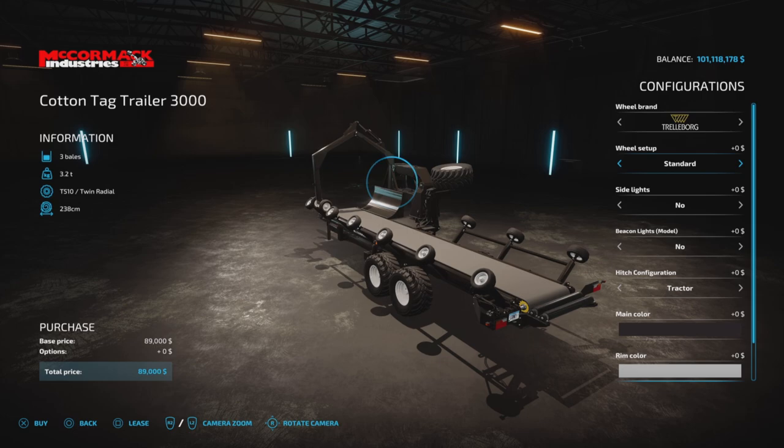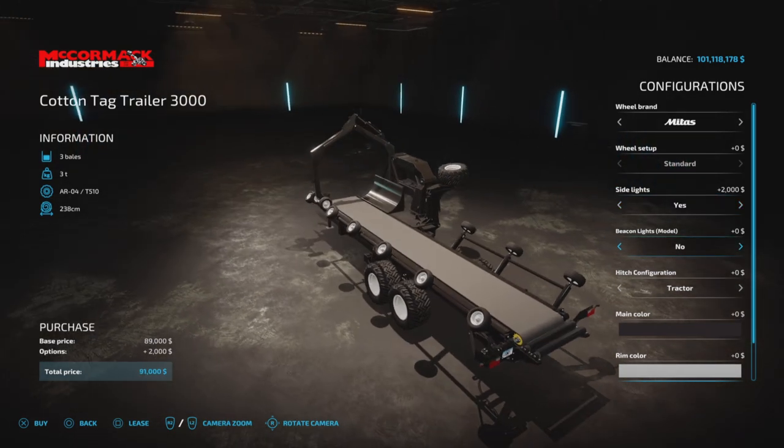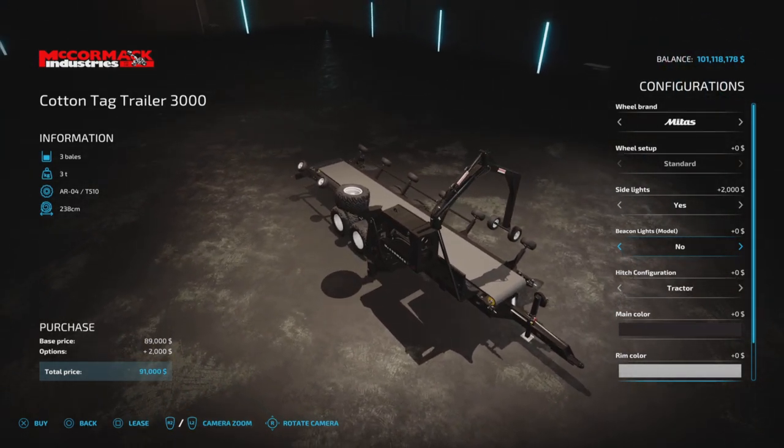Trelleborg, we have some nice wide ones. And Michelin, wides again. BKT, wides. Sidelights, yes or no. Beacons, we have our choice — up to 11 different types of beacons, which is interesting, and that's going to be up here right forward of that side wheel.